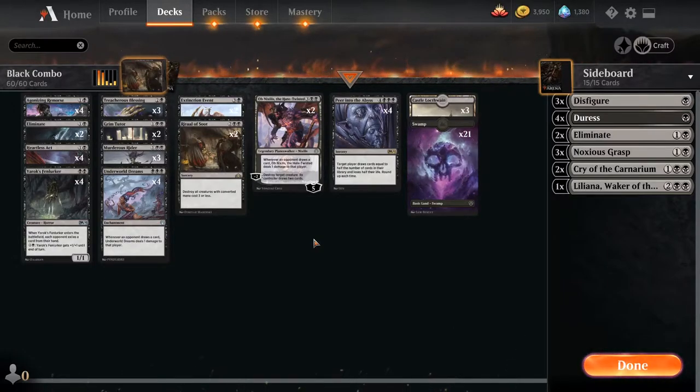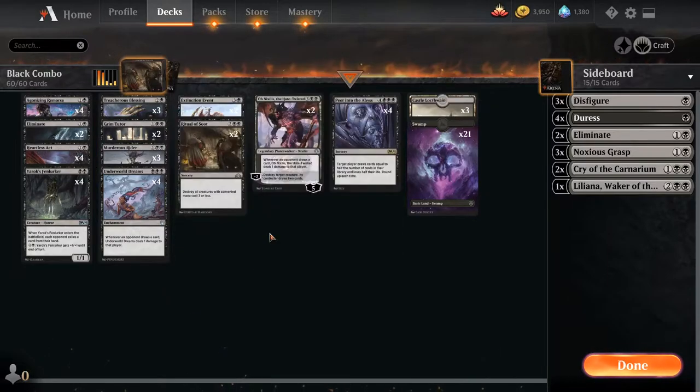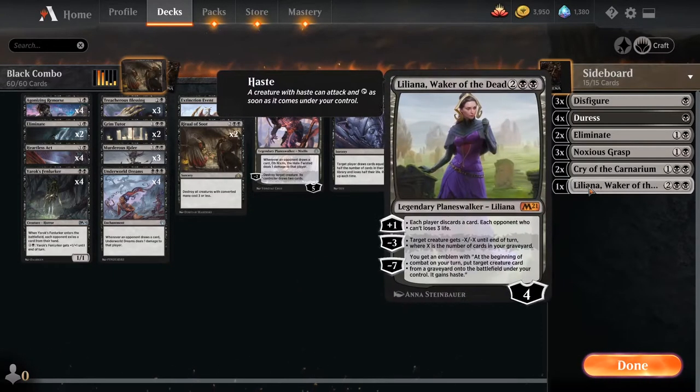My wife Michaelina was playing this deck the other day and I said, you know what, that's kind of interesting. I looked at the cards and they're all pretty inexpensive. After everything said and done the deck was like $60, maybe $65. But these Grim Tutors are like $15 a piece, so if you cut those out, this is a $30 deck.